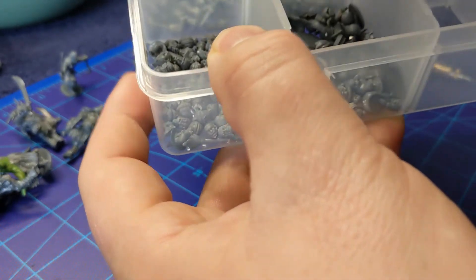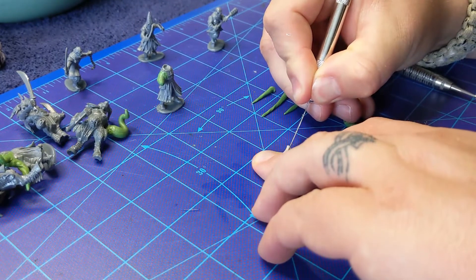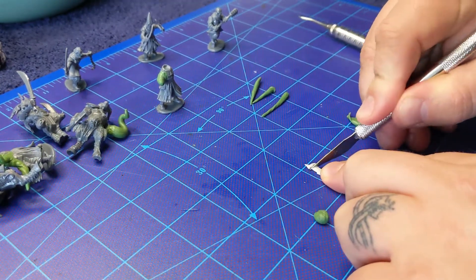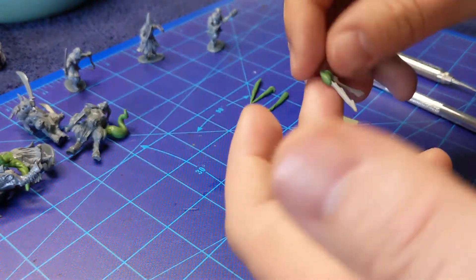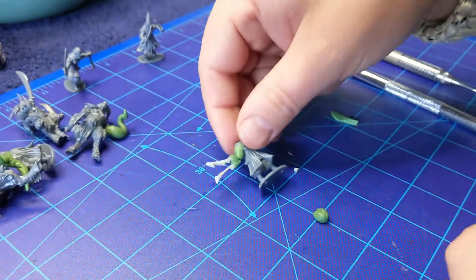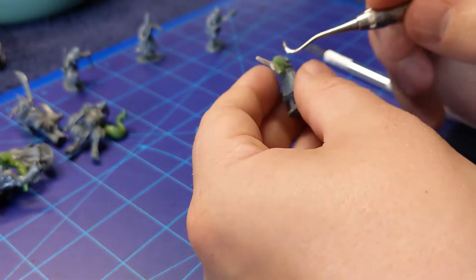Rummaging through my bit box to get some extra pieces for this guy, I found this old sword — I think it came from a Dungeons and Dragons fighter mini. I thought it was a kind of silly looking jagged sword, but if I cut it up like this and make it into a claw, that's a pretty interesting mutation to add. And I think it plays really well.